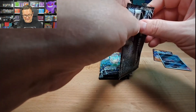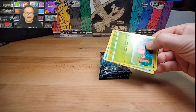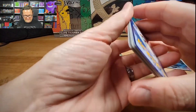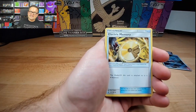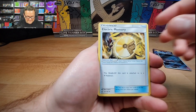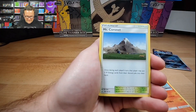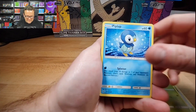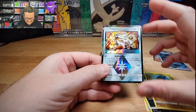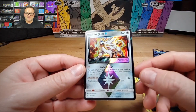For you guys first time hopping in here, you may wonder why I run through cards so fast — I don't like long videos so I don't make long videos. Just like to run through them. Time is absolutely precious. Cherubi, Piplup, Snover, Murkrow, Gible — whoa! We got a prism here — Gallade and Alolan Sandslash. Solid card. These prism ones, I love them.